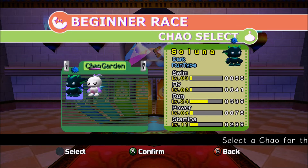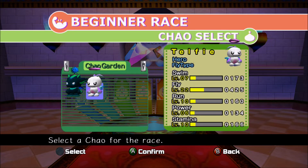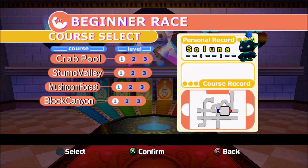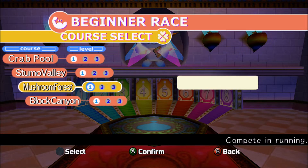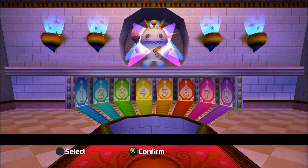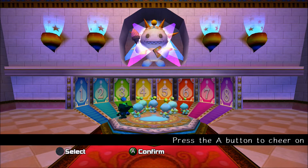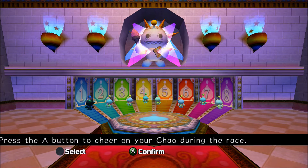I've decided to go with Soluna first because she has a superior running stat - just a crazy running stat. She has an A in running. We're going to Mushroom Forest, one of the most basic stages. This is the intro screen - you can see all eight Chao that will be involved. They're all children Chao working their way to becoming running Chao, and then there's Soluna, who looks absolutely epic. They all run to one of the eight slots.